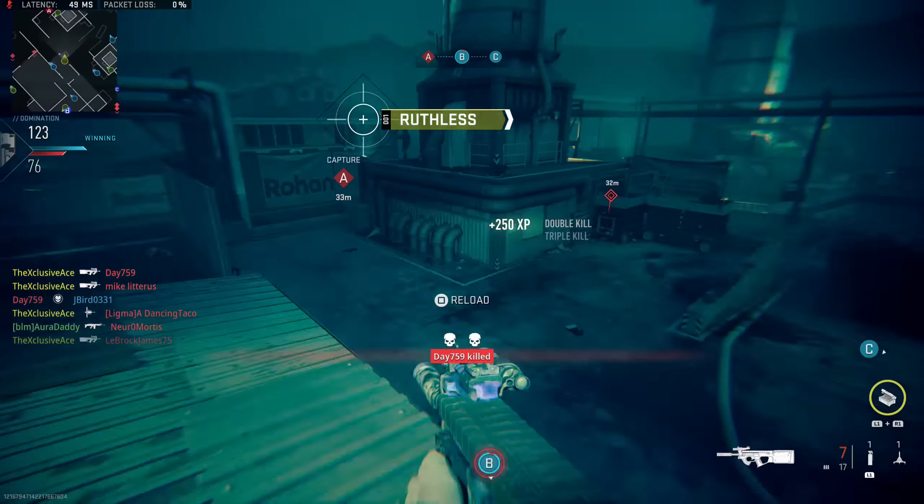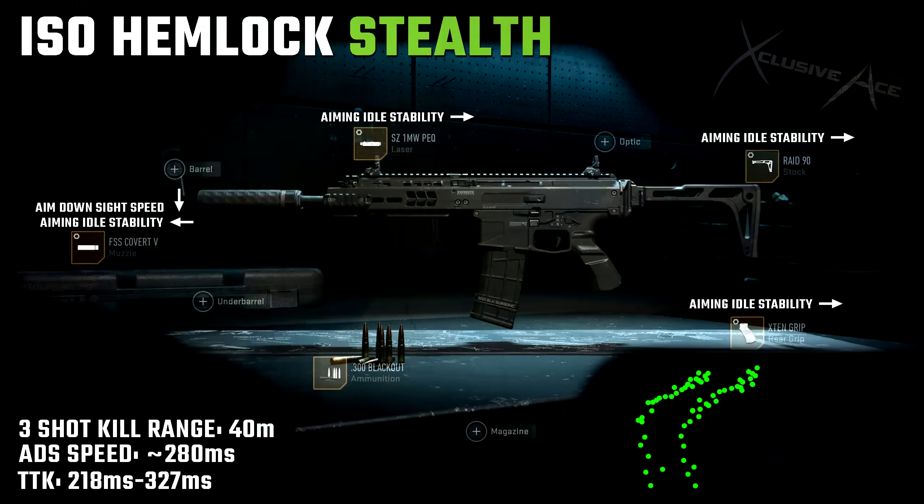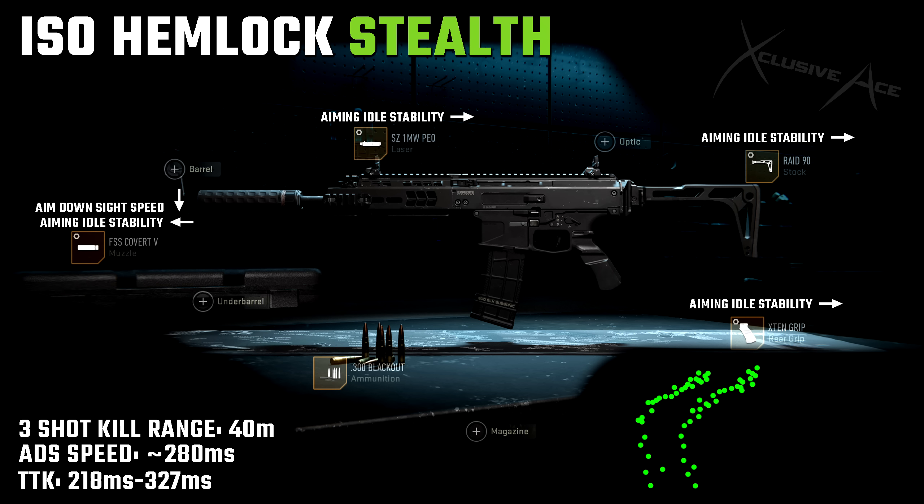For the next one, let's get into the assault rifle category. This is with the ISO Hemlock using the .300 Blackout ammunition, and the reason for that is it allows for a whole lot more consistency with that three-shot kill potential. Without the .300 Blackout, after the nerfs, the ISO Hemlock is a lot less forgiving when it comes to that three-shot kill range.